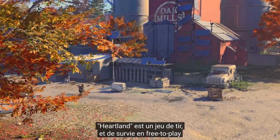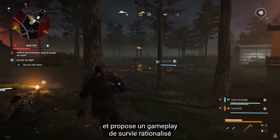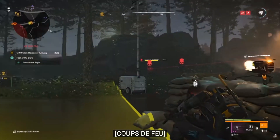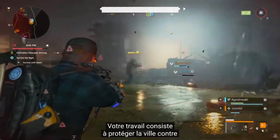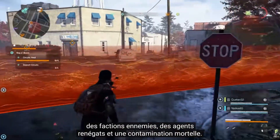Heartland is a free-to-play survival action shooter set in the Division universe that features streamlined survival gameplay and a beautiful new world to explore, filled with dynamic PvEvP gameplay. In Heartland, you play as a Division agent given the task of protecting Silver Creek, a small town in middle America. It's your job to keep the town safe from enemy factions, rogue agents, and a deadly contamination.